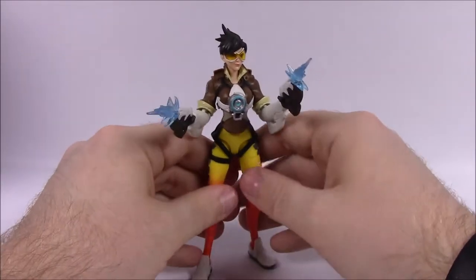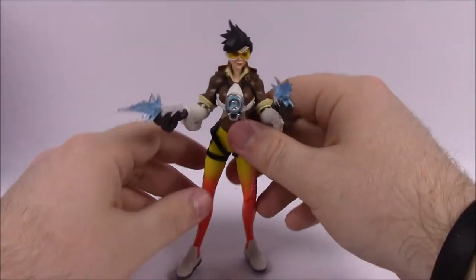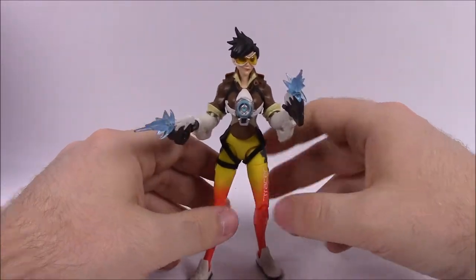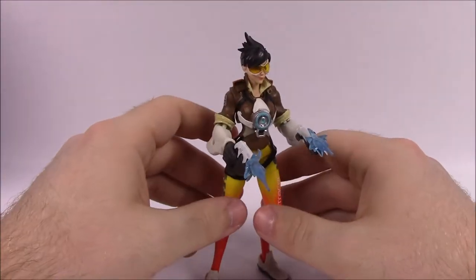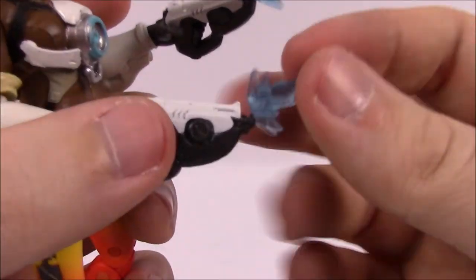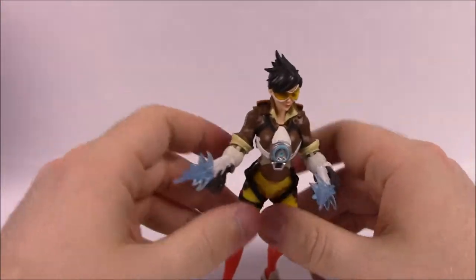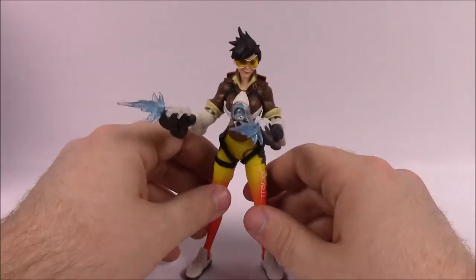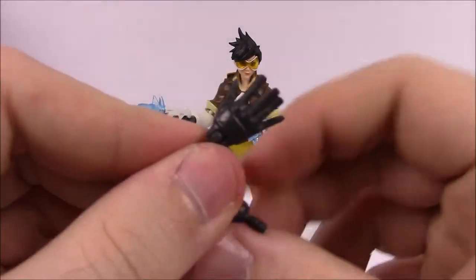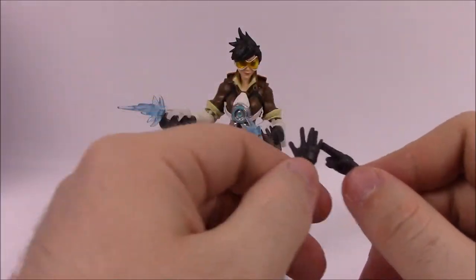I'm not going to go into a whole lot of detail on each character. She does have her guns, again with some effect details that pop on to the end — it looks like she's shooting as she does in the game where she zips around and shoots. These are fun little attachments you can put on and take off the end of the gun. I like that pretty much everyone's weapons come with these. She's kind of hard to stand — I don't know if it's her feet or joints. For accessories, she comes with additional hands: an open flat hand and a pointing hand, so she can probably do a salute or point.